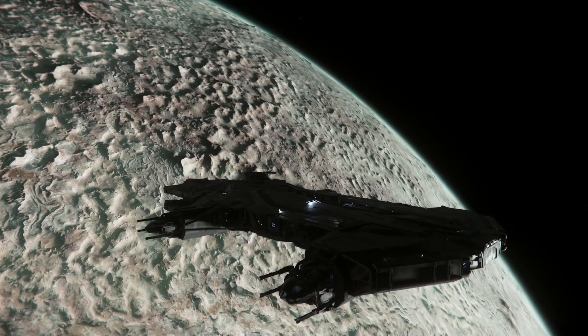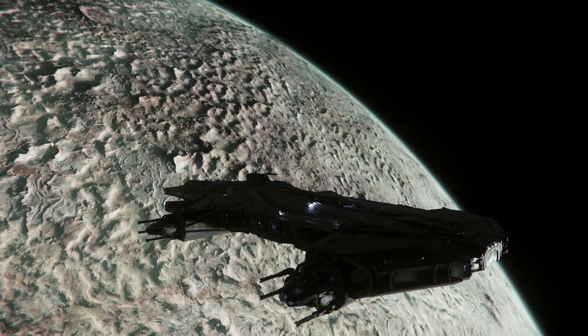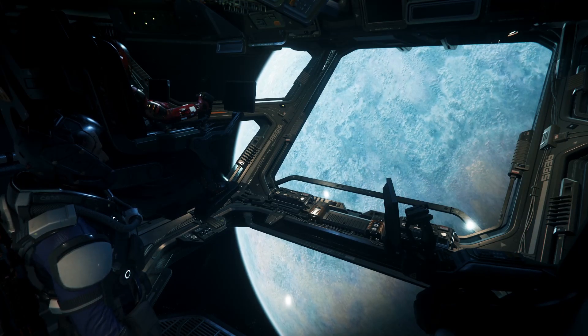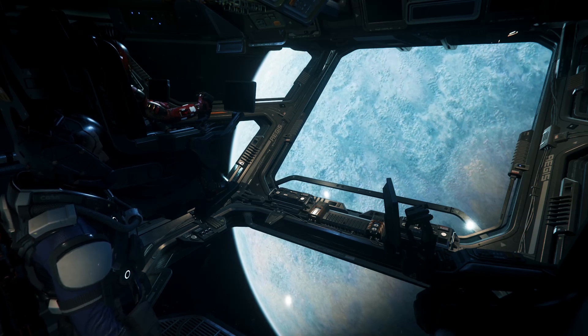The Hammerhead is an area denial platform that can quantum jump to a position very fast and protect other ships from smaller fighters very effectively. Unfortunately its slow SCM speed means that it can't really chase those smaller fighters down, only destroy ones that come into range or scare them away.